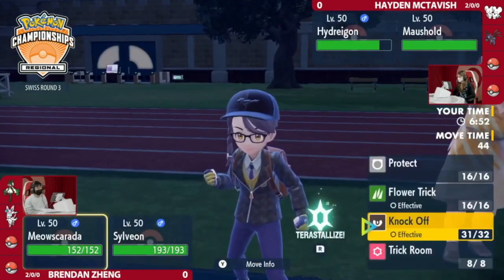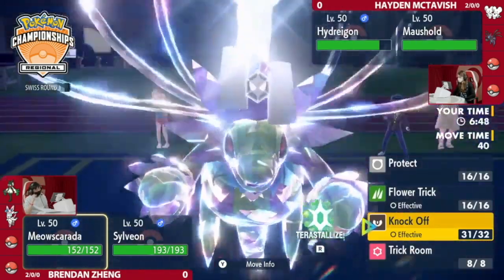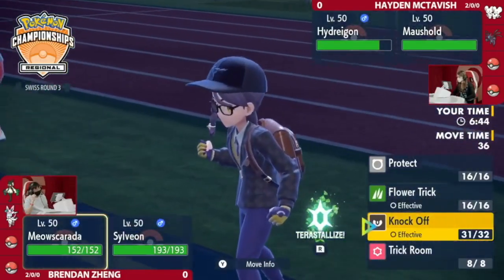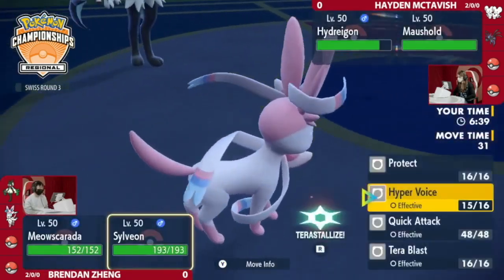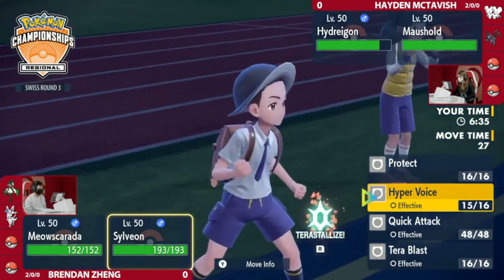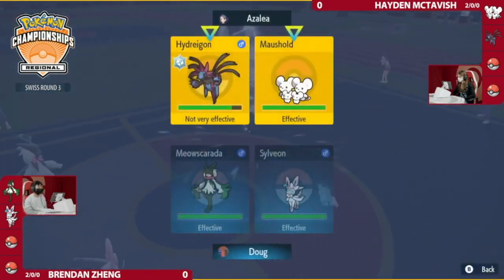By getting up Tailwind now, you also have more pressure against the potential Dondozo/Tatsugiri in the back. Hayden made a really safe play because Brendan didn't have too many options to cover for that Hydreigon. Your best bet is maybe clicking Knock Off onto Hydreigon, but otherwise Hydreigon likely survives the turn. Now Maushold has the ability to Population Bomb either slot.